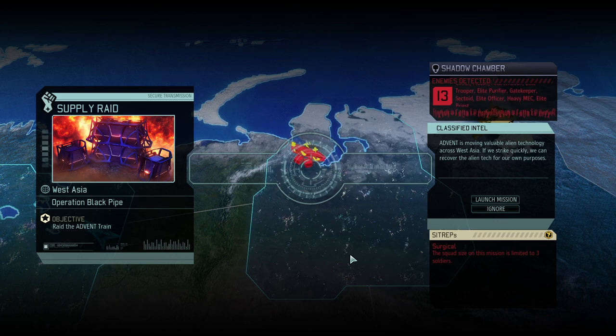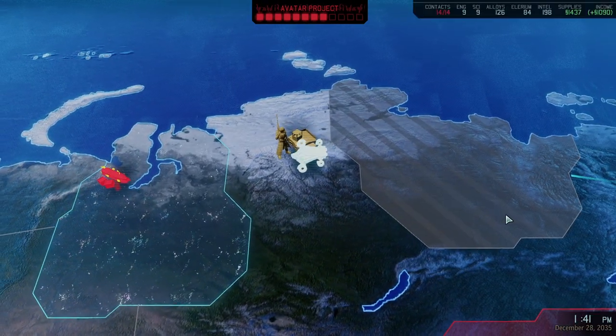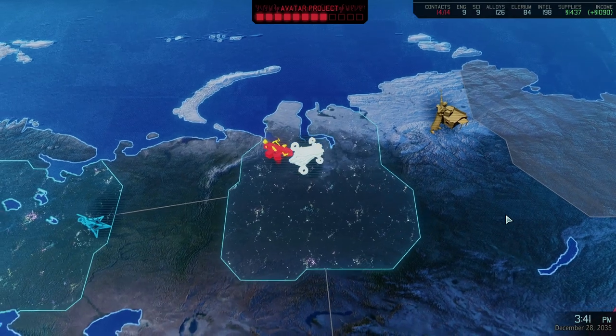We've got a pretty difficult mission ahead of us — Operation Black Pipe — limited to three soldiers only. This is an excellent example of how to deal with a surgical sidetrap, one of the most feared sidetrap types. We've got a gatekeeper, elite officers, max elite priests, so pretty nasty stuff — everything but a Sectopod — holy moly, that is a really difficult mission.